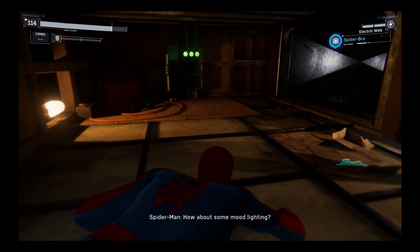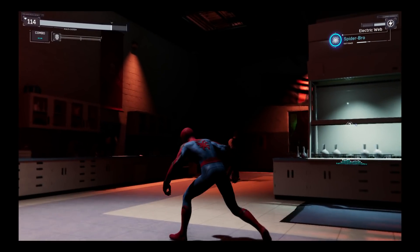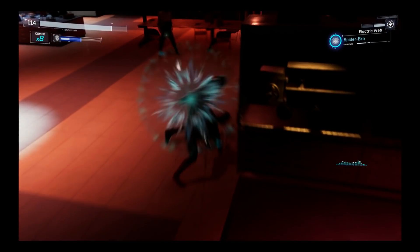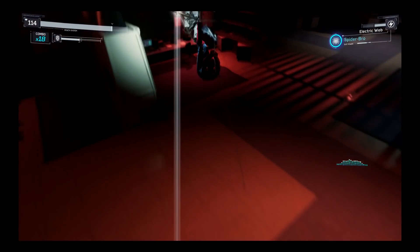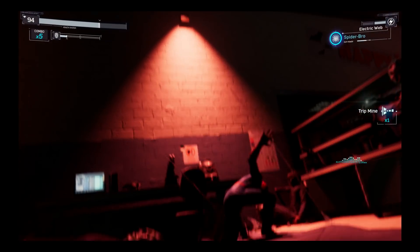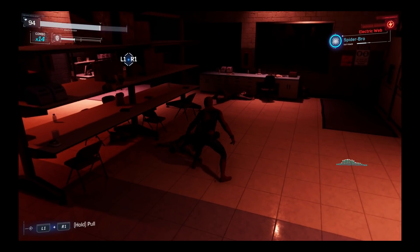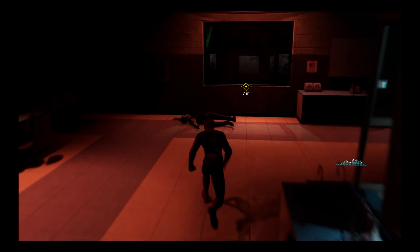How about some mood lighting? Dropping down — oh shit, he saw me. Juki juki and puke puke! Yeah baby, let's get these — oh, you got straight zapped! That was nice. How did I lose my combo? That actually hit me while I was doing my special. That's how he got zapped, I had the web zap on. Switch to the web bomb. I love just messing stuff up around the area — webbing it and breaking it.